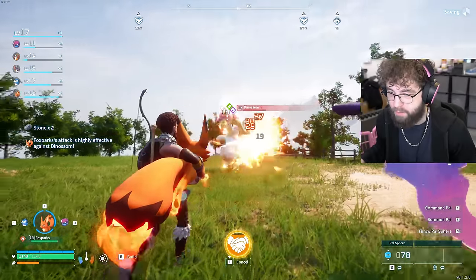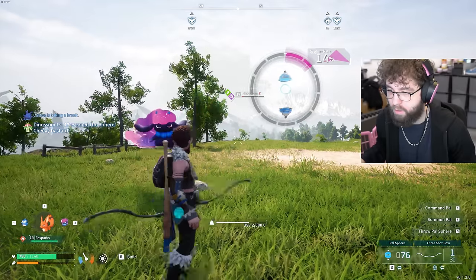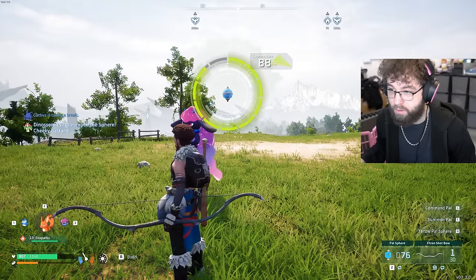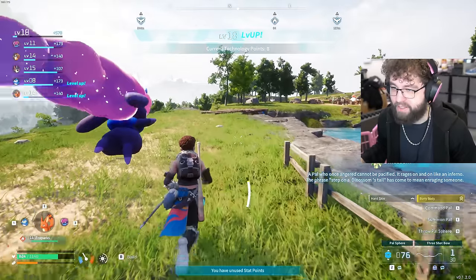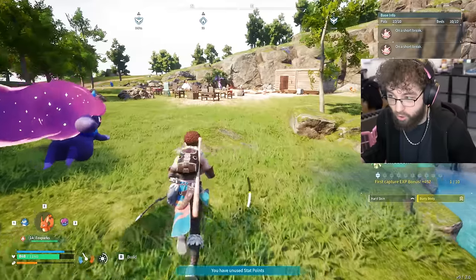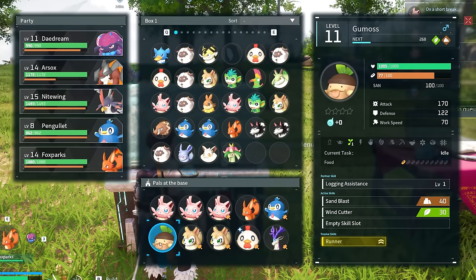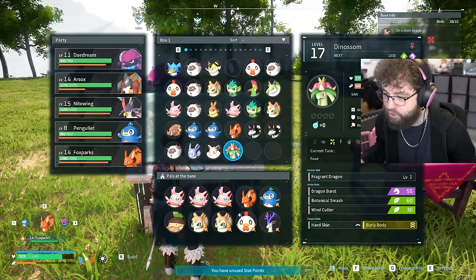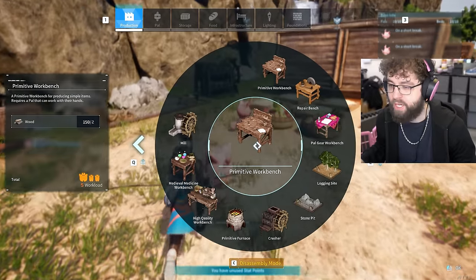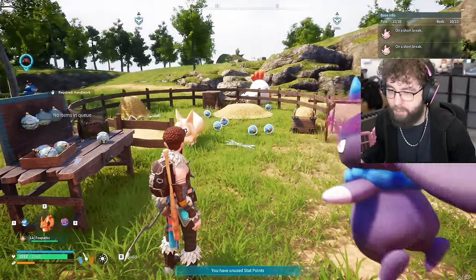I think I need to capture one of these Dynosums as well. Hopefully we don't lose this fight. Got him — finally got that dinosaur! I think the dino can actually do a lot better seeding than the others, and it's got level two seeding and level two logging. It's gonna just absolutely destroy this Gum Moss. This is a berry farm — we need a wheat farm, but I don't have any wheat seeds yet.